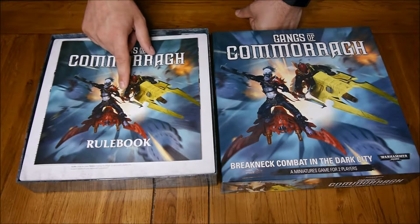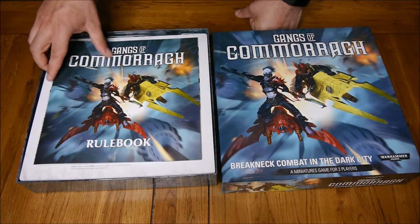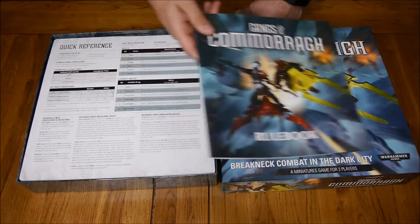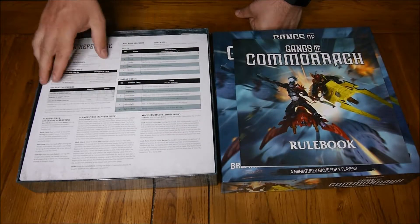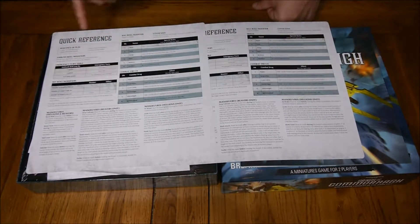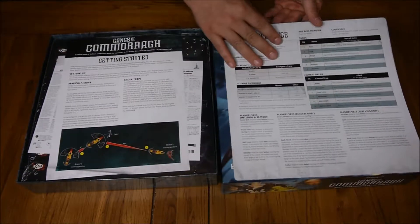Inside the rule book there's some stunning artwork — I had a little peek, which I know I shouldn't have done. There's the rule book: 32 pages that tell you everything you need to know about how to play. There are also two quick reference guides, one for you and one for your opponent, which basically just map out the sequence of play and how things work within the game.